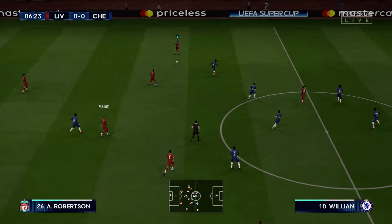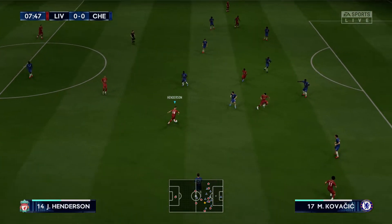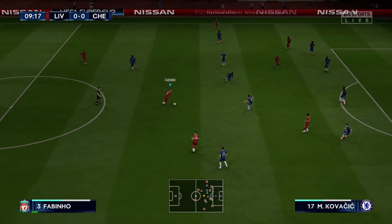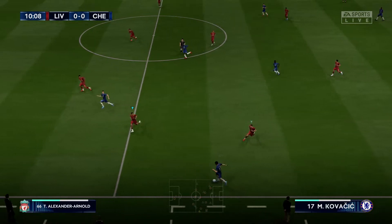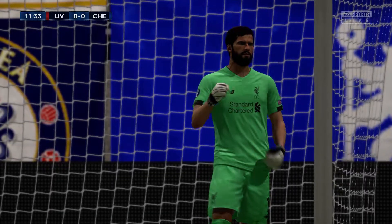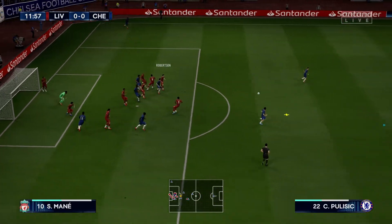Fabinho. Robertson. Wijnaldum. Andrew Robertson keeps working away, looking for passing lanes. Fabinho. Henderson. Wijnaldum. Fabinho now. Van Dijk. An authoritative challenge. Oh, nice ball over the top. Now he must favour the cross — they could nudge in front — but a strong glove on the ball from the keeper. Nice ball over. Corner kick played over, not to be this time.